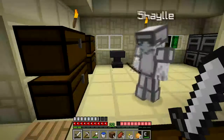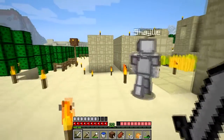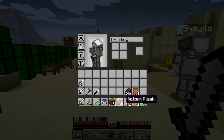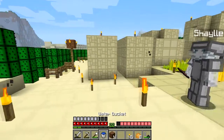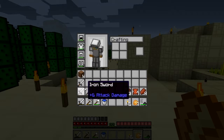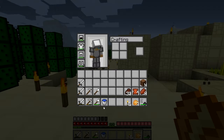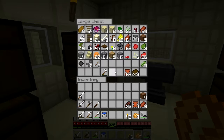We need a blaze rod to make the brewing stand, so yeah, we should probably go on a quest to upgrade. We're gonna need a lot of stuff — I have a crappy bow right now and a few arrows. We should search for a few more things. If we found a skeleton spawner that would just be splendid. There are six arrows left in the chest.